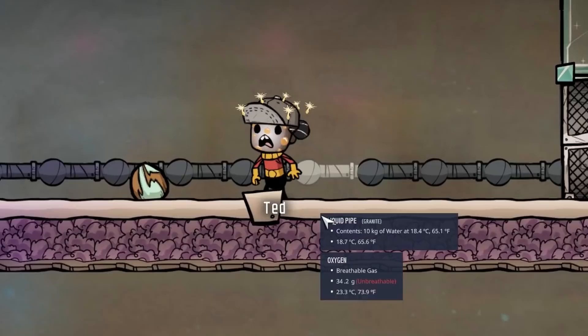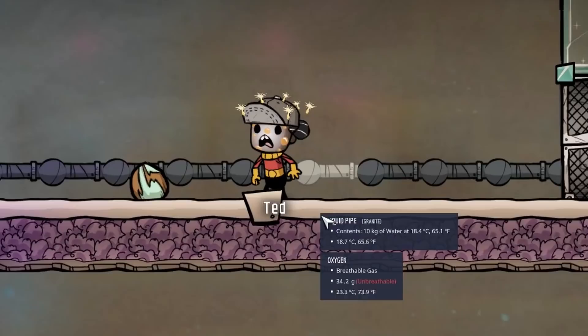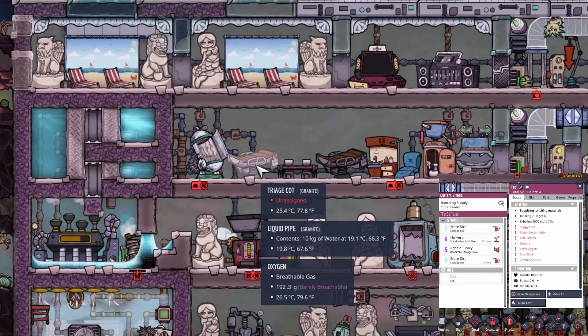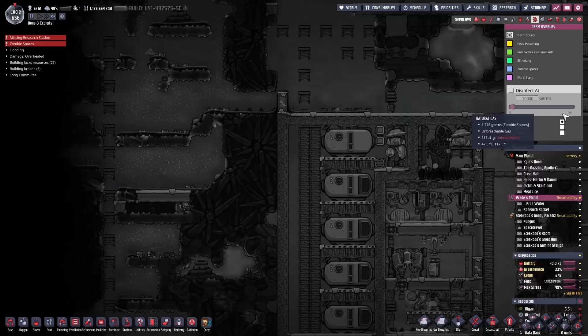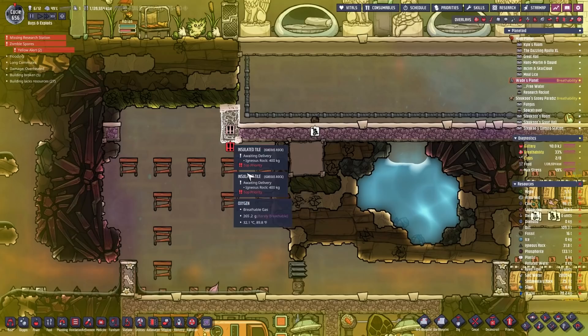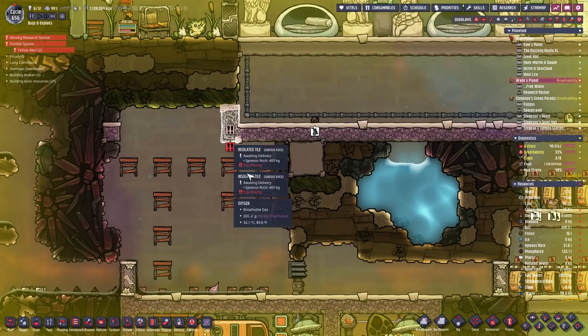Meanwhile I actually did manage to give a duplicate zombie spores — and it even is the newest duplicate, Ted. The only thing I can do now is give them free time. Let me check the triage code — nope, does not work, and we don't have the materials to make the cure. It seems like you have ten days off, Ted. Where did those freaking spores even come from? It seems the spores came in right here, so let's close this off.